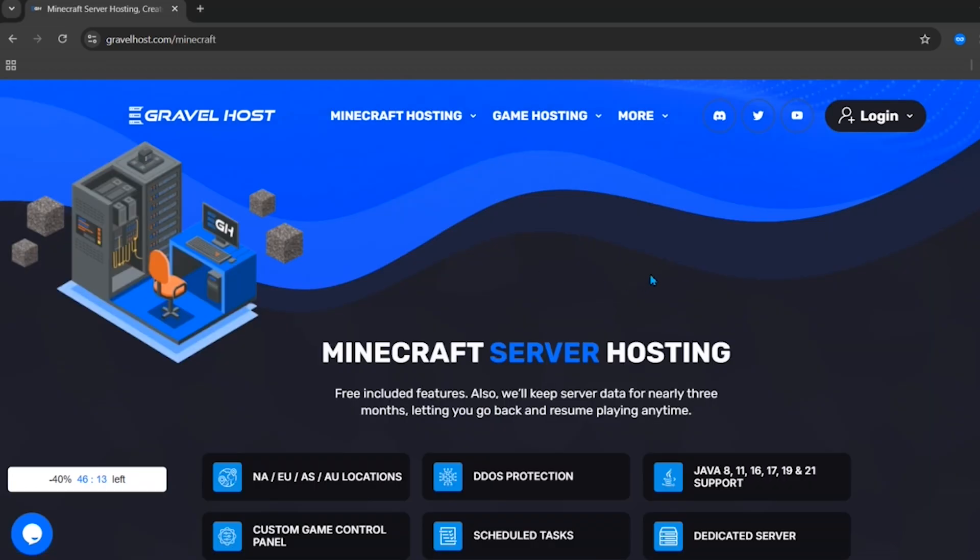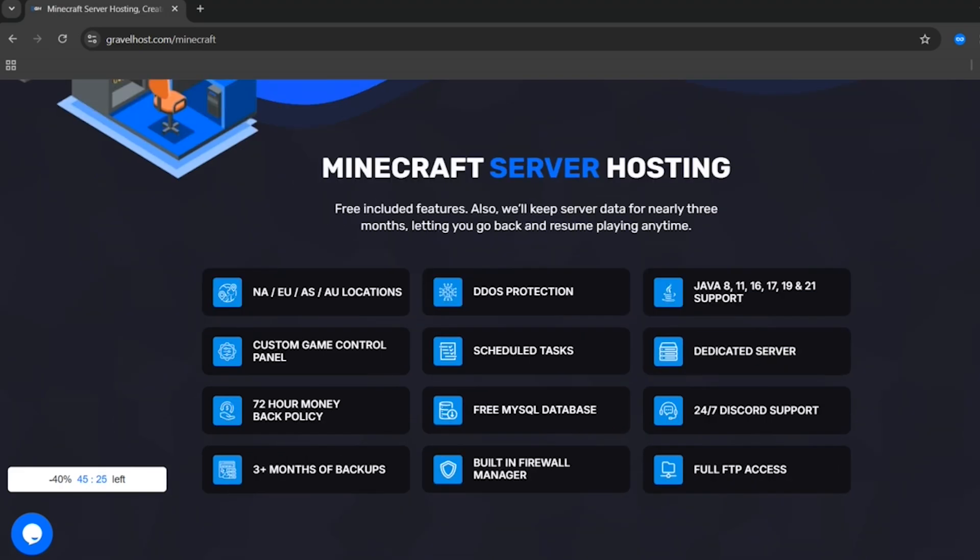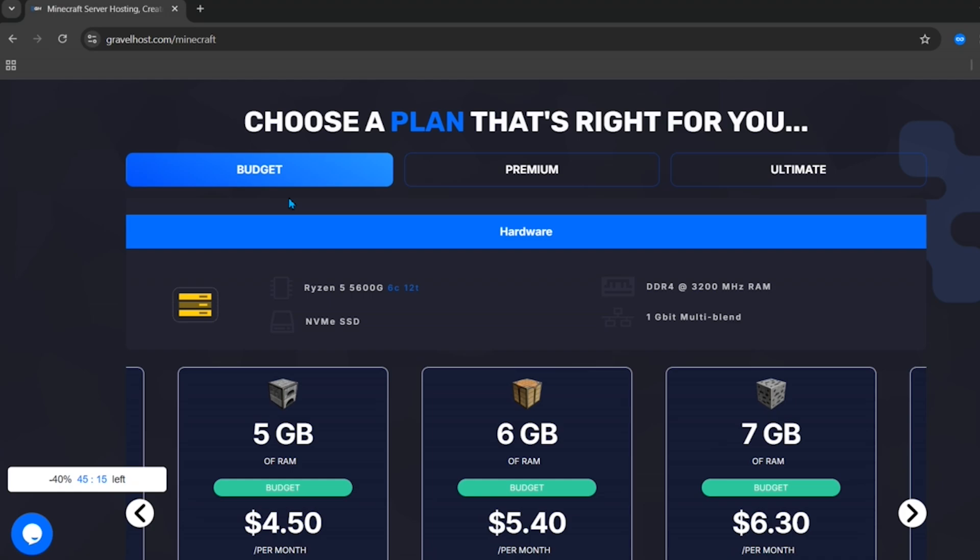Here you can see all the features of their hosting. They have servers in locations all around the world, they offer DDoS protection, they support all the latest versions of Java, and they also have 24/7 Discord support. If you scroll down, you can see all the plans they offer — basically three types: budget plans, premium plans, and the ultimate plan.